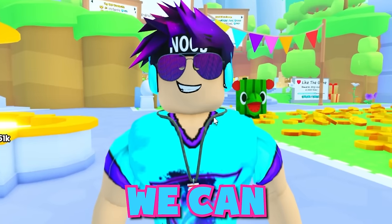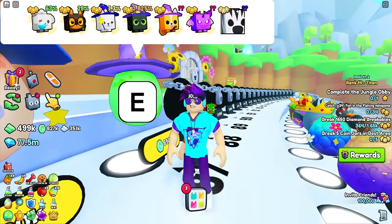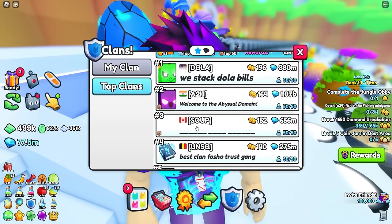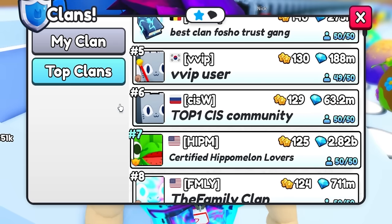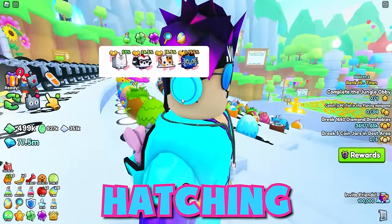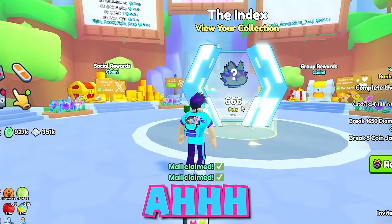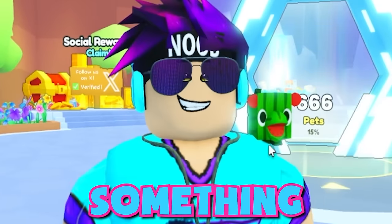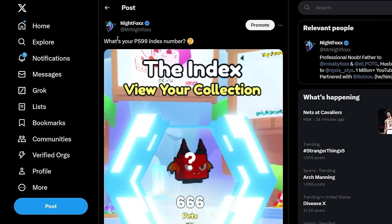Today we're indexing the most things we can in 24 hours. This all started one day this past week when I was chilling in my server, hatching this egg for the 20 millionth time for this clan battle that we just keep falling in — we're at 125. While I was hatching I just so happened to look over and noticed a cursed number. No wonder I haven't been getting lucky. We gotta change it, so I put out a tweet saying 'What's your Pet Simulator 99 index number?'